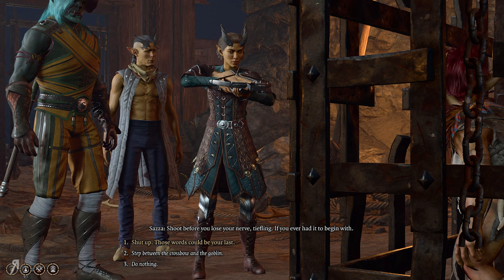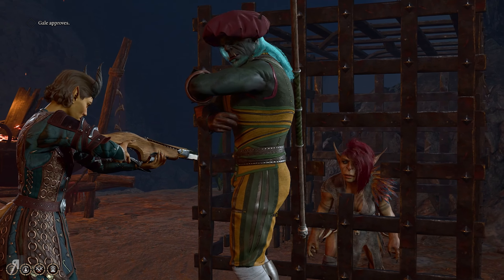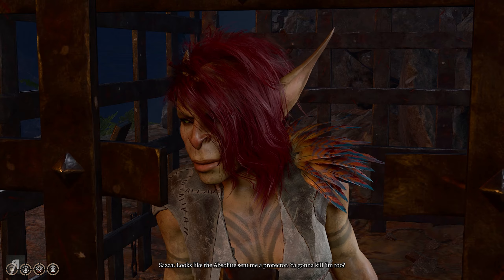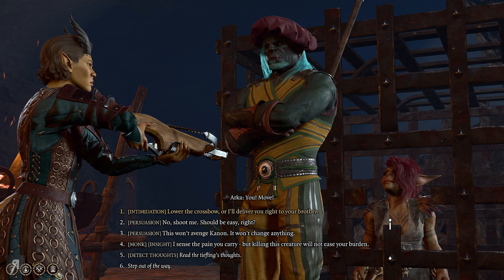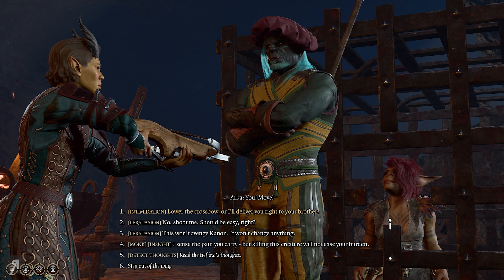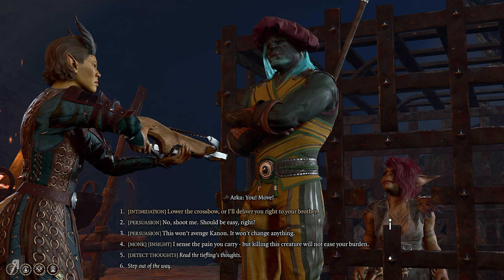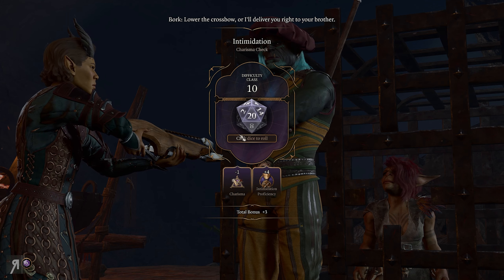We step between the crossbow and the goblin. She says: 'Looks like the Absolute sent me a protector.' A guard yells 'You, move!' We've got a bunch of guards. I decide to intimidate: 'Lower the crossbow or I'll deliver you right to your brother.' We made the intimidation check - success.